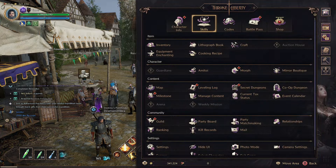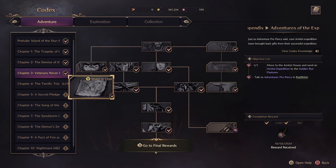There are multiple ways to get your first fishing rod. The main way you should do it is through a quest line. It's in chapter 3.